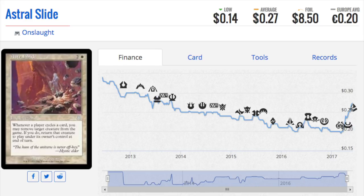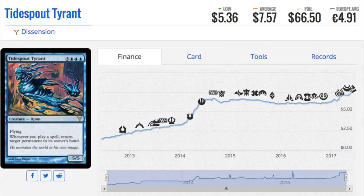The Eldrazi are very good in foil — not the Emrakul-type ones, but Thought-Knot Seer, Matter Reshaper, and Reality Smasher. If I were to guess, after they rotate out and take a hit, their foils are not going to take a hit. If anything, they will start trending up.